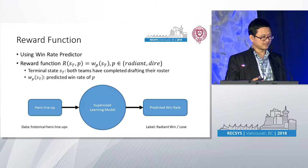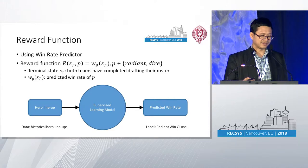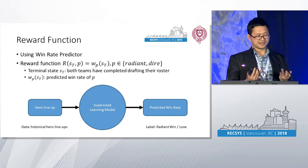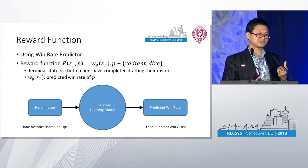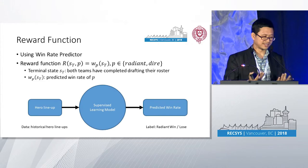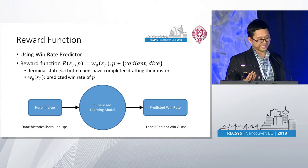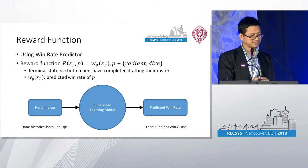One challenge in this formulation is how to assign rewards at terminal leaf nodes. The idea is simple: we use a win rate predictor. This predictor takes as input the composition of the two teams and outputs the predicted win rate. We can use any supervised learning model off the shelf to do that, and given enough data, the win rates can be reliably estimated.